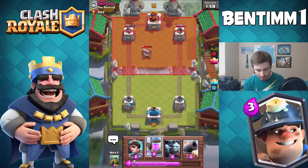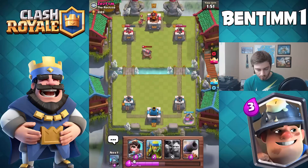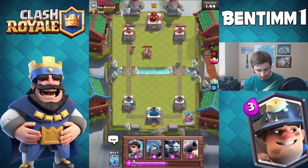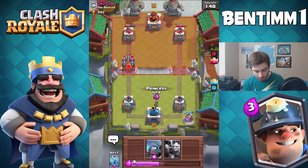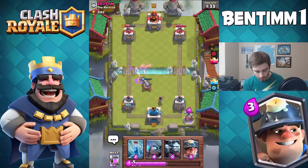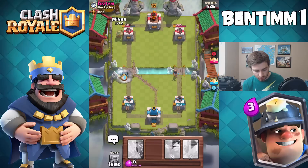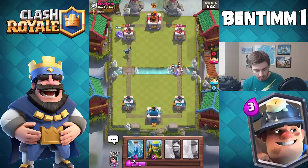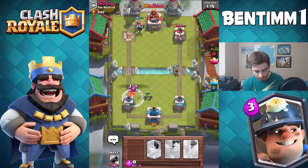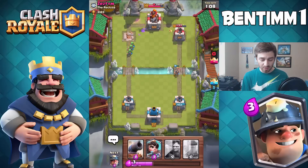We know he has Hog Rider and he's probably going to use Hog-Zap soon, so I want to have enough elixir before I drop a counter with my Cannon. We'll just use Spear Goblins right now. He has a lot of elixir — he just used Skeletons on my Princess. There's nothing he can really stop my push with. Princess is still going ham. We're misplaying like crazy — this is a terrible match for me.